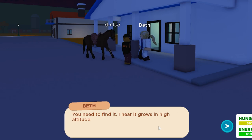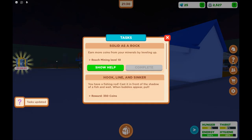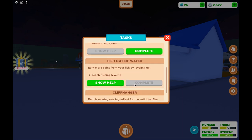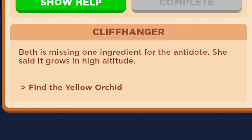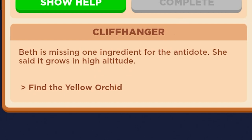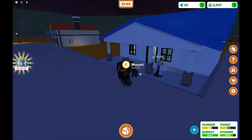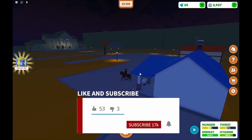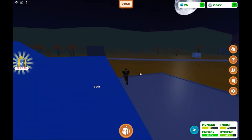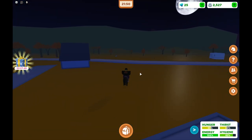She says it grows in high altitude. Just when you thought it was over, we have another task. The task is called 'Cliffhanger.' Beth is missing one ingredient for the antidote — she said it grows in high altitude, so find the yellow orchid. Follow me and we are going to head towards the high altitude. If you want to know how to find the yellow orchid, there will be a link to that video up here somewhere.